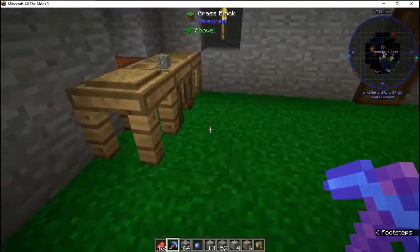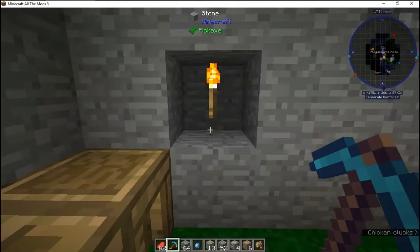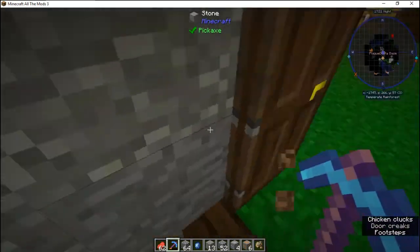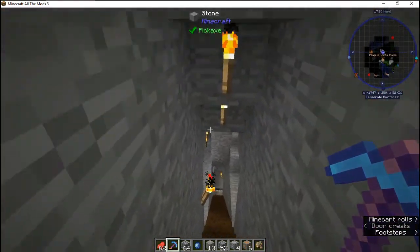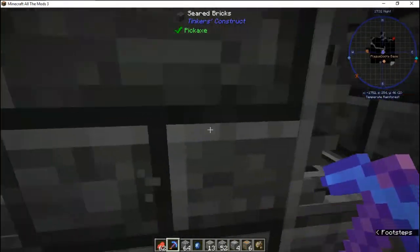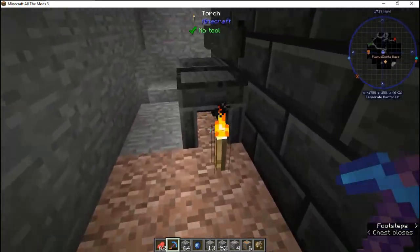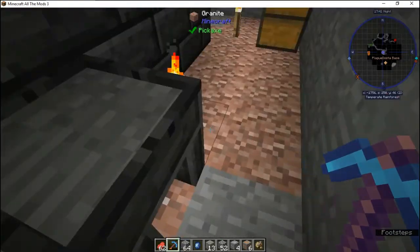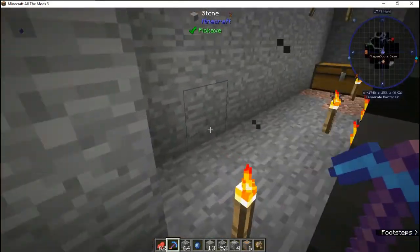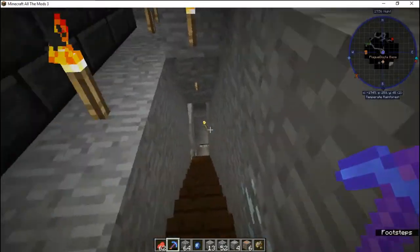These are different kinds of crafting grids you can use. Tinkers Construct lets you do all kinds of nice stuff. As this game progresses, I will make sure to explain what each item does that I wind up creating, and I will be getting a lot of help from Plague Doctor and the like. If this is the mod style I think it is, this is basically a smelter for smelting different kinds of tools. We are going to leave that alone because I am not sure how it works.